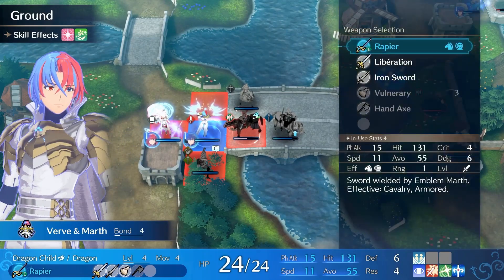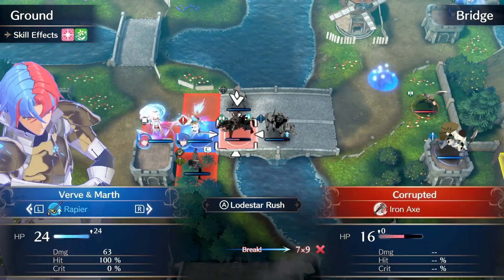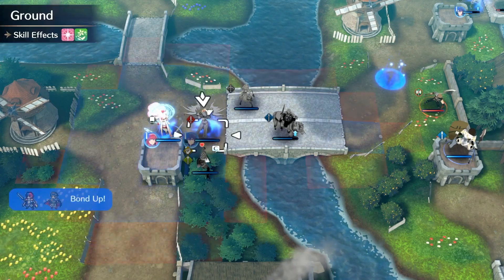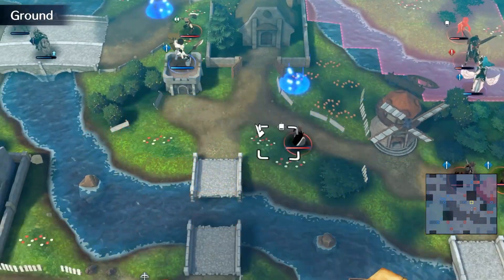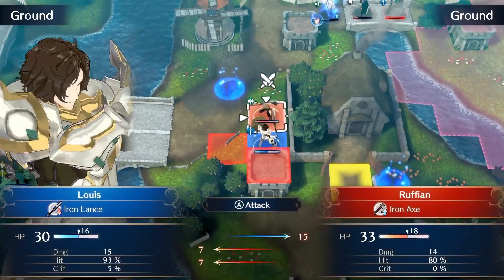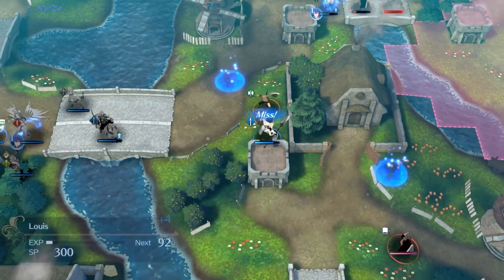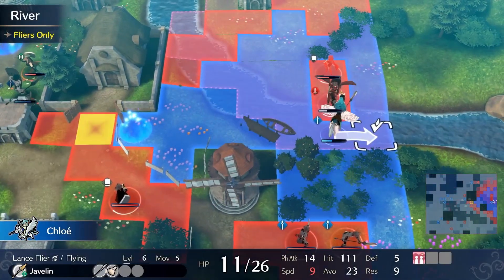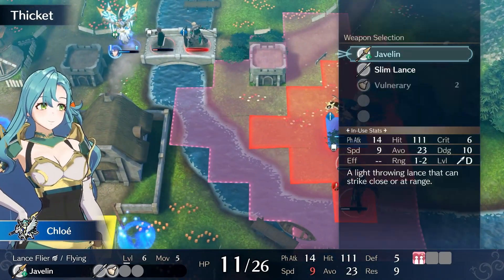I'm just sweeping them for some EXP — showing off there with Lothar Rush. That mage with Surge will completely destroy Louis if it gets a chance, so I'm just going to go 1-1 and we'll take care of that. I don't even remember exactly the enemy attack order, but it plays it safe.